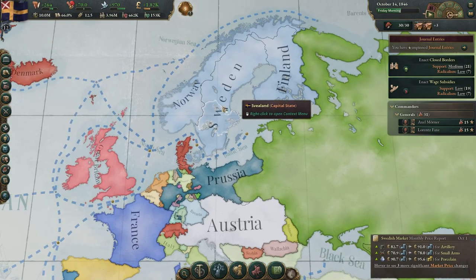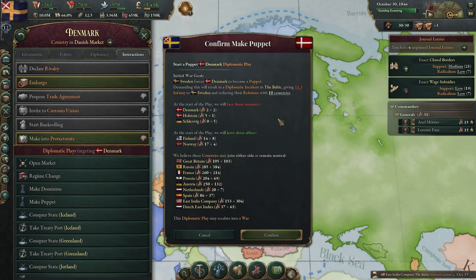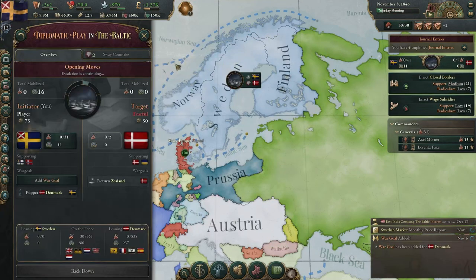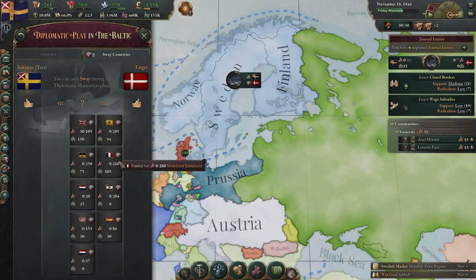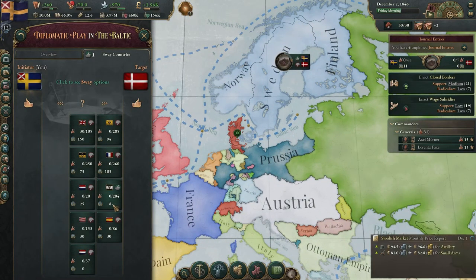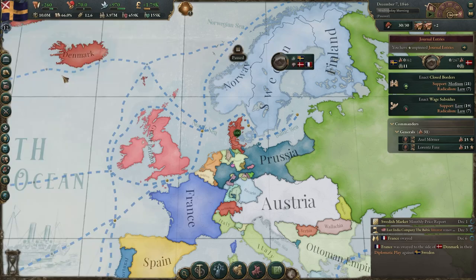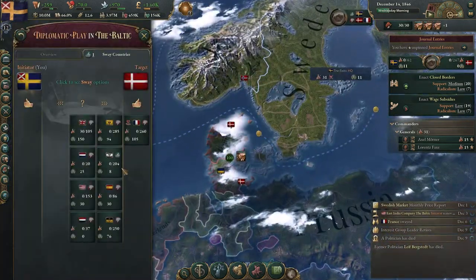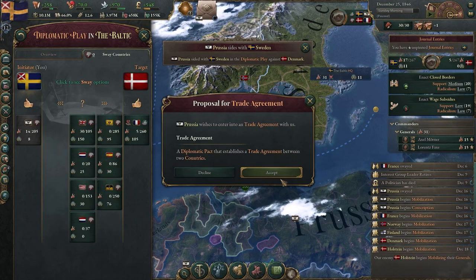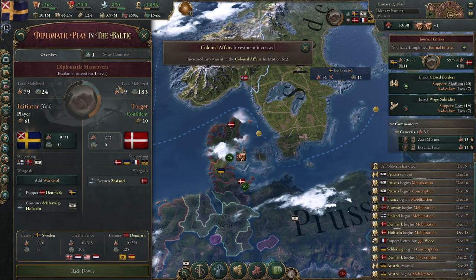Time to make Denmark our puppet. This could go badly — they want us to return Zeeland. Prussia wants to join Denmark's side. France sides with Denmark as well. We'll add a war goal to conquer a state — might as well grab it. If we can get Prussia involved on our side, pretty nice. Prussia offers a trade — pretty good. Austria sides with Denmark too — oh no. Two major arms against us. Here we go — naval invasion, we're going straight for Iceland.